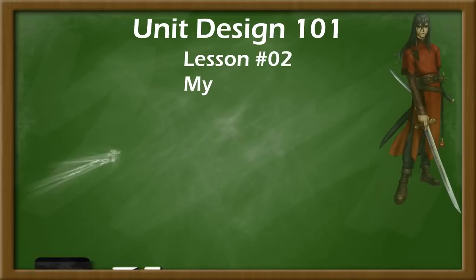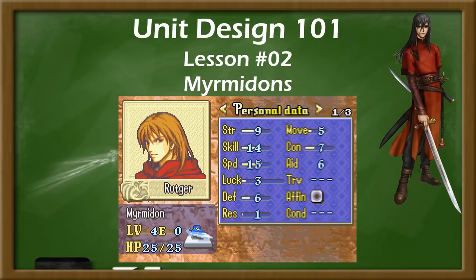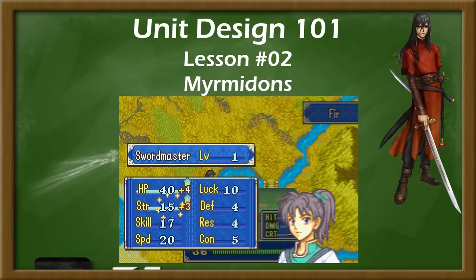This week we are taking a look at Myrmidons, the challenges facing swordlocked infantry, what unique attributes can make them stand out, and why many players feel that Mercenary is the superior unit class in most situations. The Myrmidon is a swordlocked infantry unit notable for having very high speed and skill. Their other stats vary from unit to unit but are usually fairly average, and they tend to have slightly lower defenses than other physical units. A Myrmidon usually promotes into Swordmaster, a class still limited to swords, but that gains higher critical rate and/or the Astra proc skill to compensate.